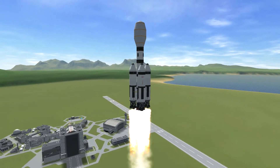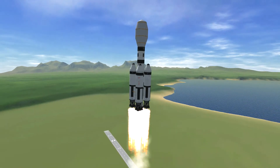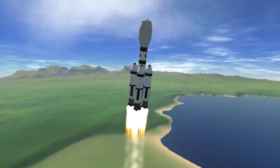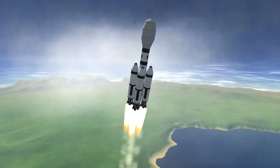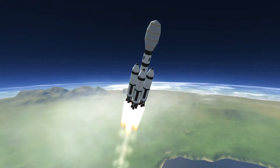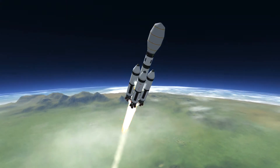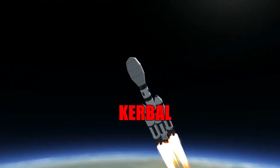First things first — we're launching this huge rocket, and you saw me coming in at an angle with camera angles that were probably a bit wobbly. That's because I've got a 3D mouse — a 3D Connection mouse. You can see it on my desk here.